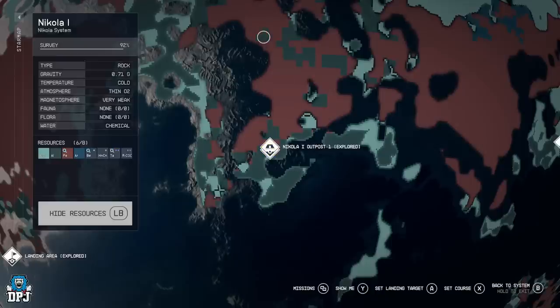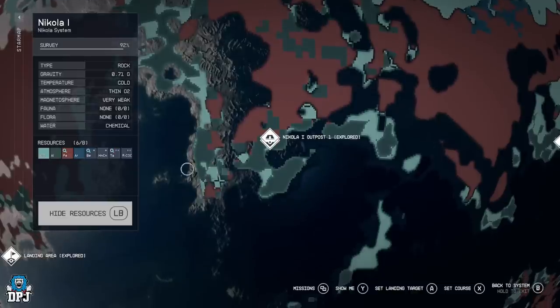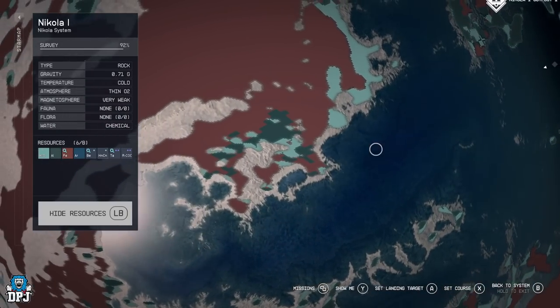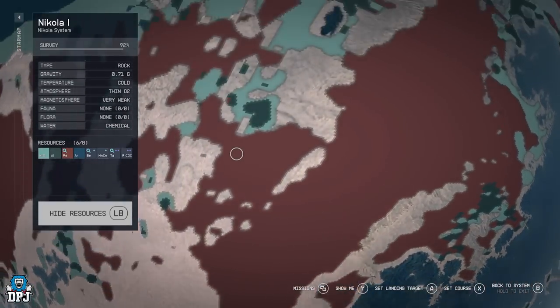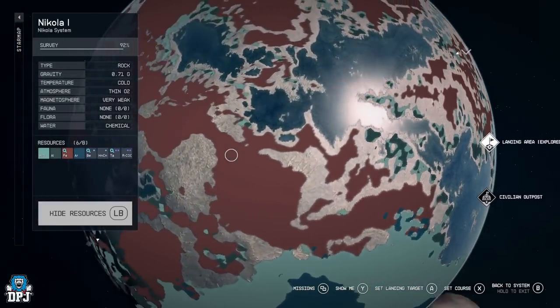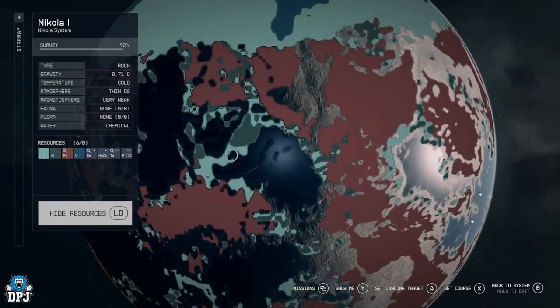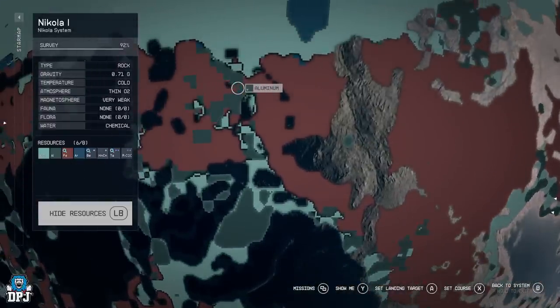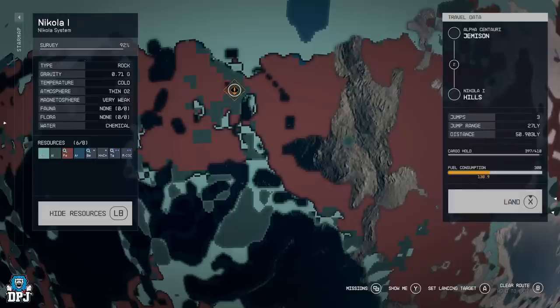You need to find iron and aluminium patches within close proximity to each other. You want an area that is pretty much even or slightly more of one than the other — it's extremely difficult and you just have to keep going until you find it. Avoid areas with water since you don't want water extracted too. If you have a better scanner skill you can see the patches even better. Place your marker somewhere close to both mineral patches and then land there.